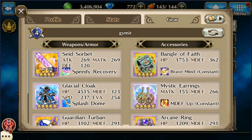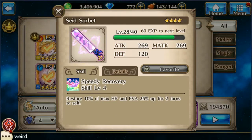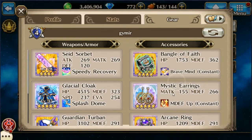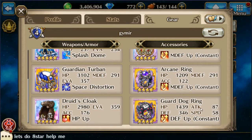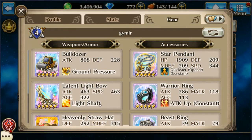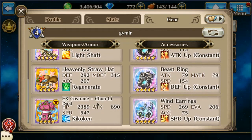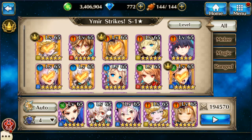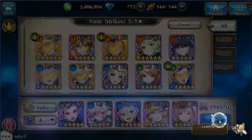We've got Balder, who I tried to make as tanky as possible — a healing popsicle, glacial cloak, guardian turban, druid's cloak, Bengal of faith, mystic earrings, arcane ring, and the guard dog ring. Then Chun-Li, who is fairly good in this fight — the light bow is for crystal crushing, a straw hat, her costume, and the star pendant. That rounds out the team; by no means is it the best team or the best gear, but it's working for me.